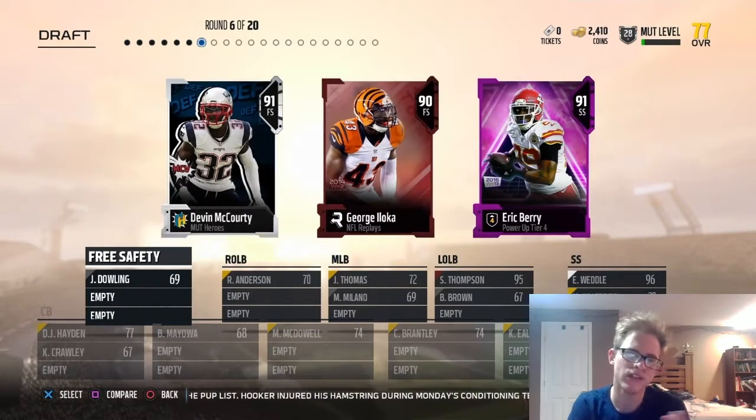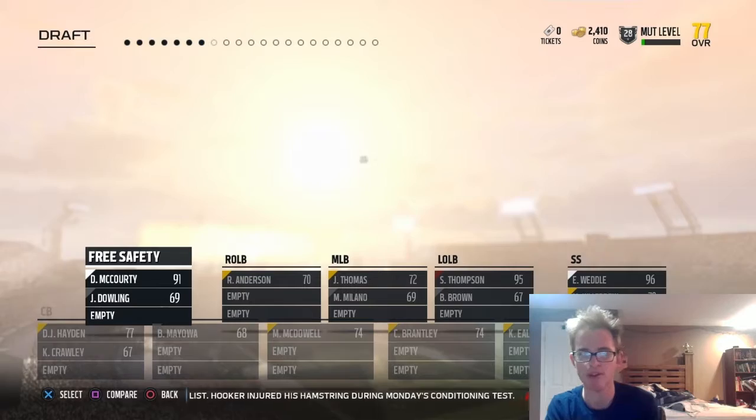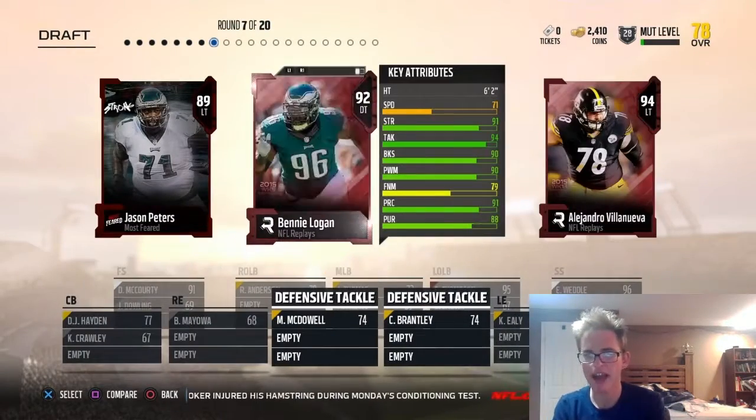Now here we get our lower round pick. We'll take Devin McCourty. We'll get him at free safety. Hopefully he'll be able to lock up over there.